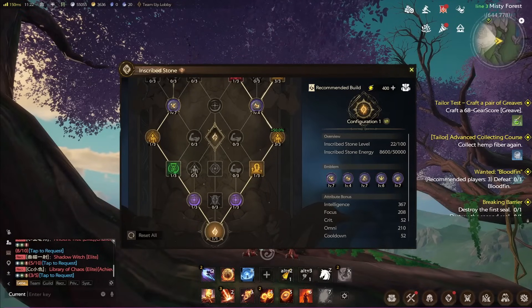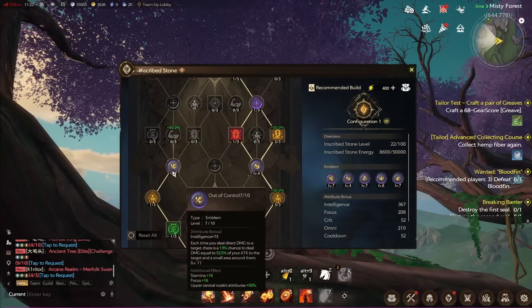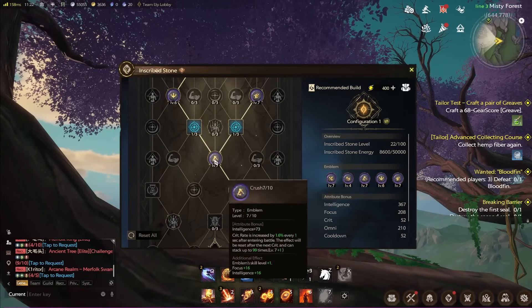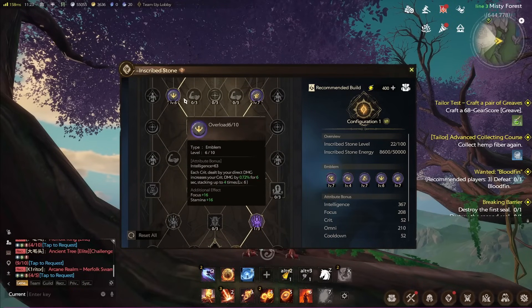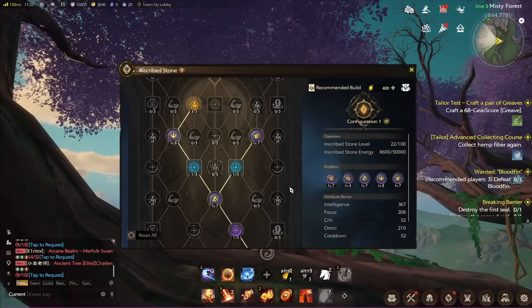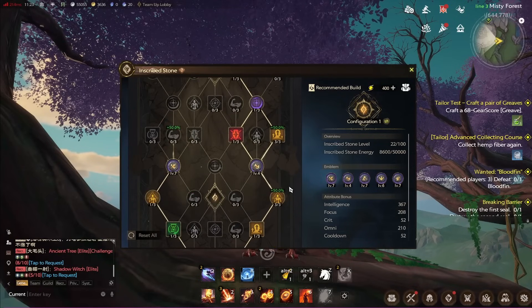To start off, we want to focus on getting every single one of our emblem slots online. There are five emblem slots: you have one here, one here — these are going to be the first two that you unlock — and then we go up around this and you have another one here with two more up at the top right. Once you've unlocked all five emblem slots, then you can start focusing on specific stats.